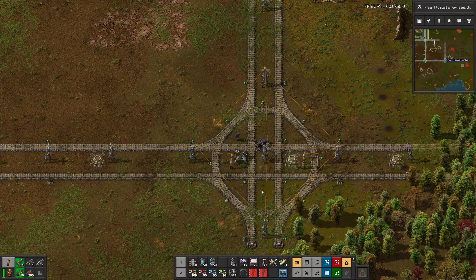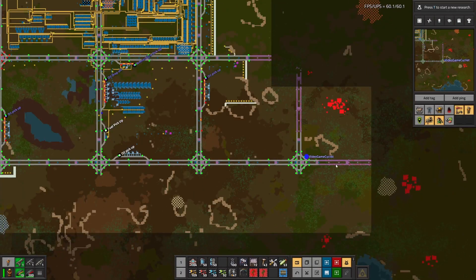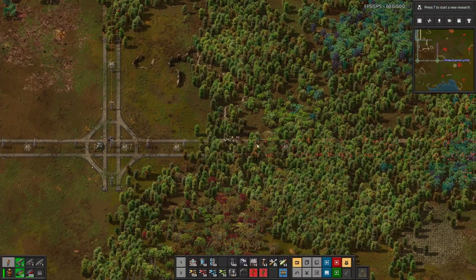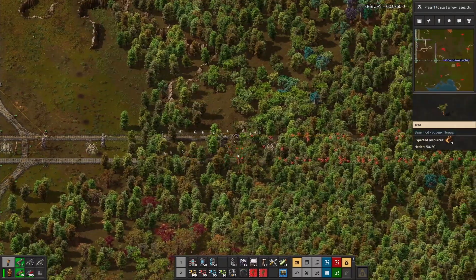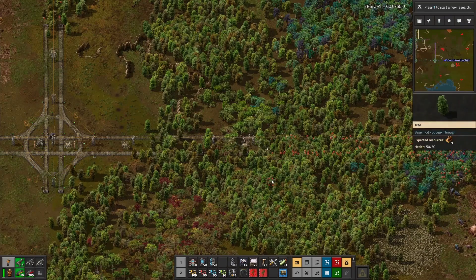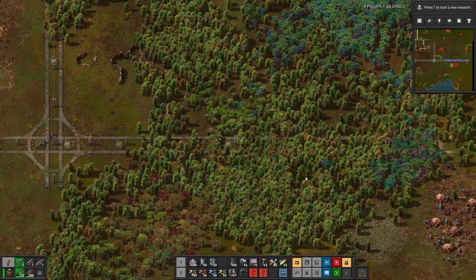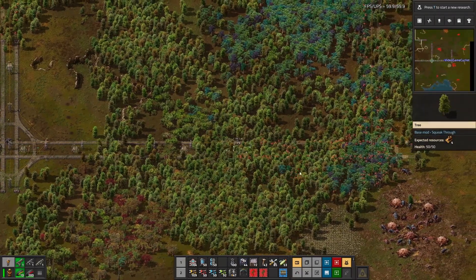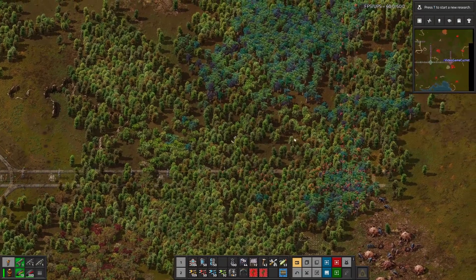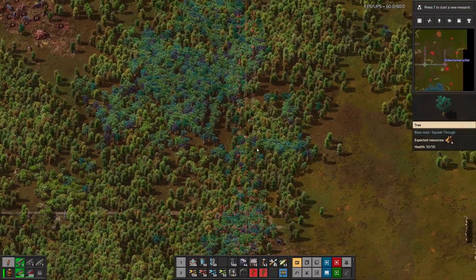Well, that didn't take long for the first death on this episode. Let's go out there and knock out that biter's nest. We've got one more section to get through the forest. Okay, I'm going to turn the bots off and go around this way - we'll attack them from up north. Come on guys, let's go for a walkabout.